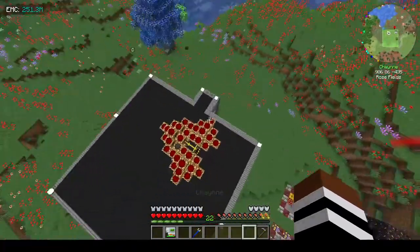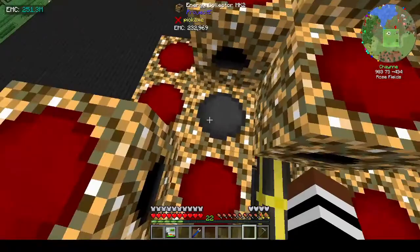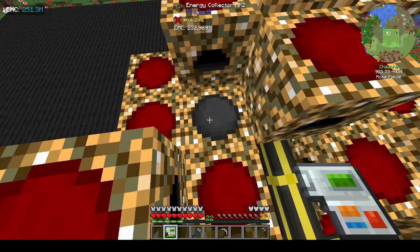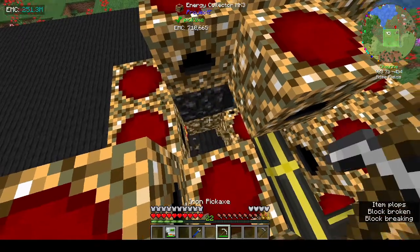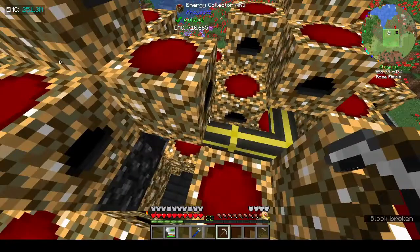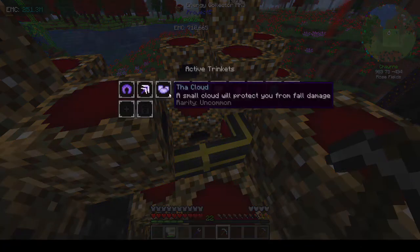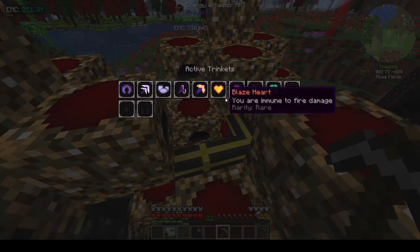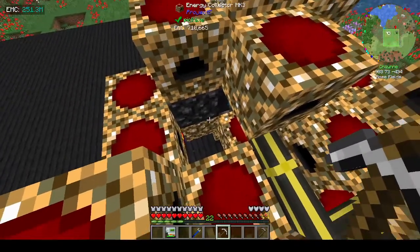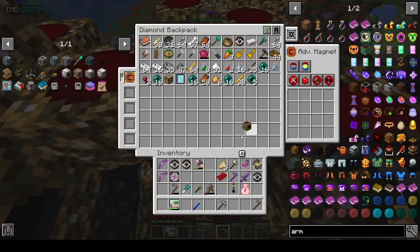My poor old world is not happy - my poor potato. So what I want to do today: two things. I want to make the Project E tools and I might take off the mining speed enchant because it's really annoying - I keep taking off like stuff and then I don't understand where the stuff's gone.